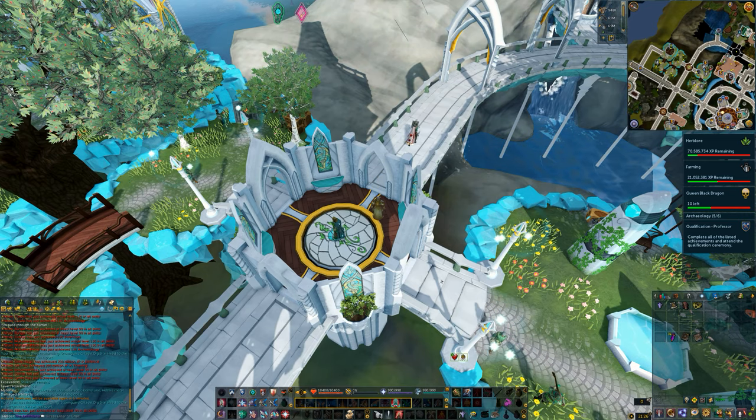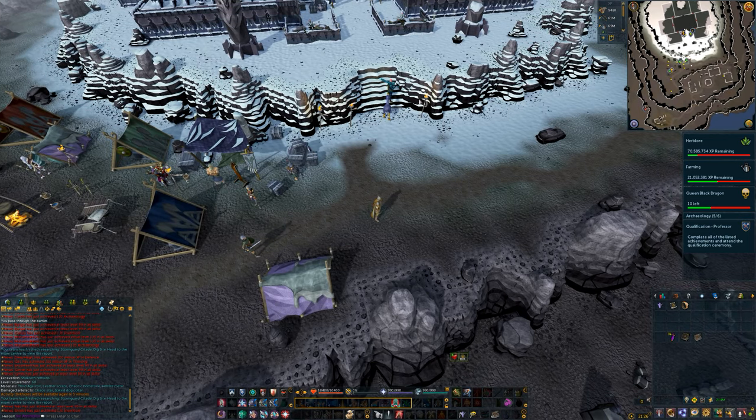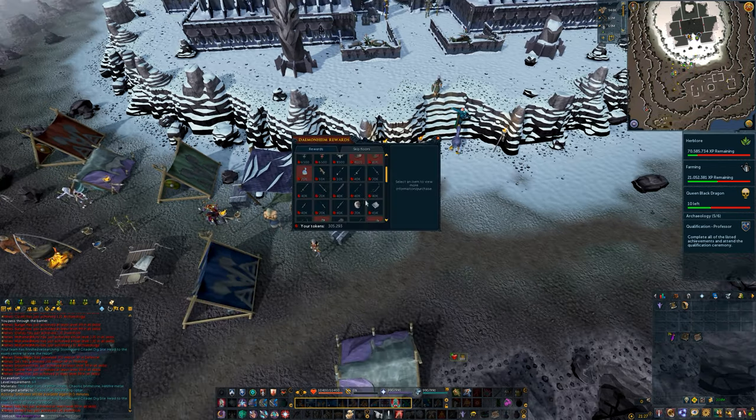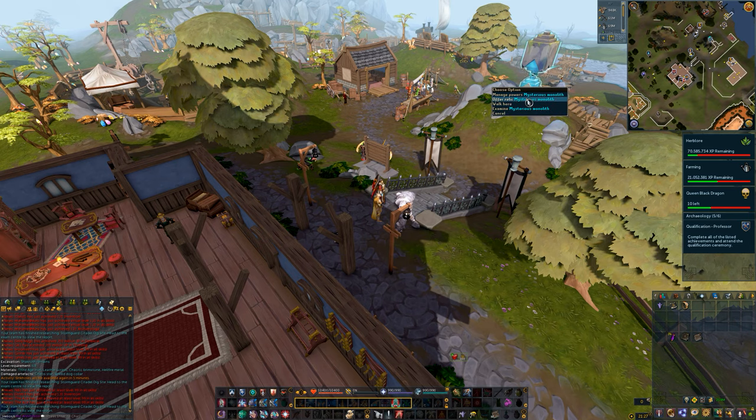Then head to either the Mylier Province in Prifddinas located here, or very simply Demonheim using your Ring of Kinship. When you do, open the Dungeoneering Shop, scroll down to the bottom, and purchase a Chaotic Gate Stone. Combine the two pieces and offer it to the Monolith.